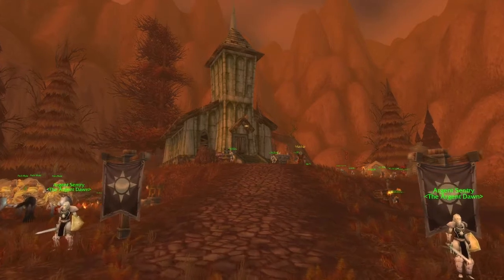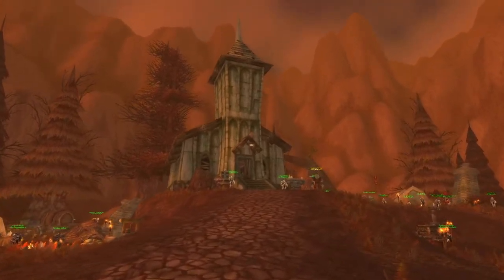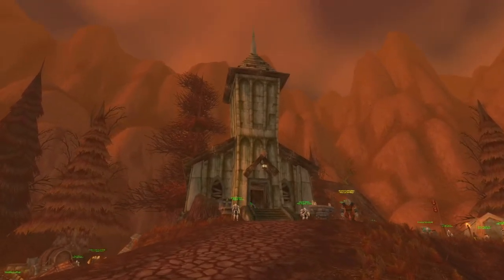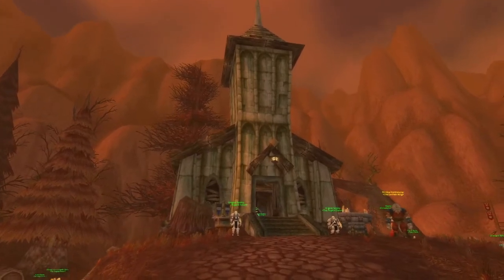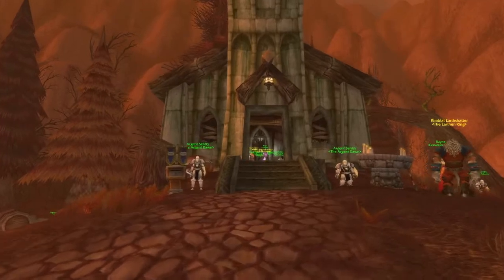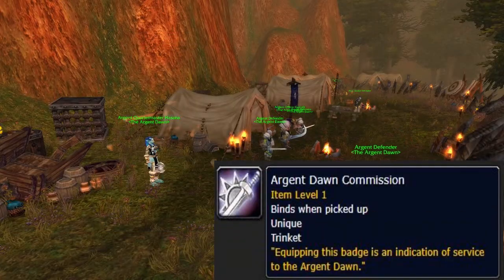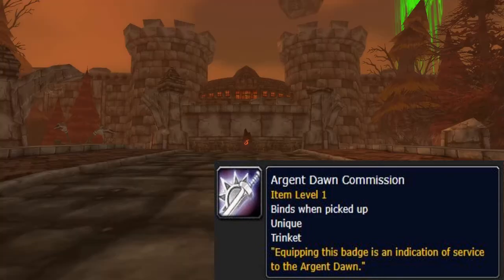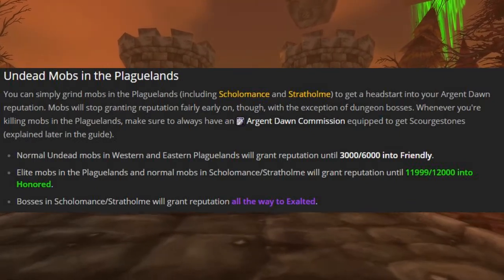These holy warriors are based out of Light's Hope Chapel in the Eastern Plaguelands, but have agents throughout the world, with your port of call for their requests being in the Eastern and Western Plaguelands. If you want to be hyper-optimal about your grind with the Argent Dawn, you need to first get an Argent Dawn commission from one of their recruitment agents at either the Bulwark for the Horde or Chillwind Camp for the Alliance.